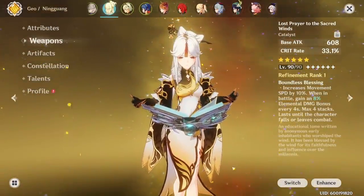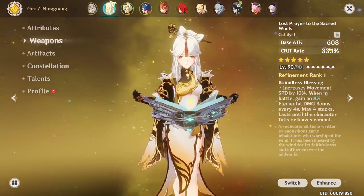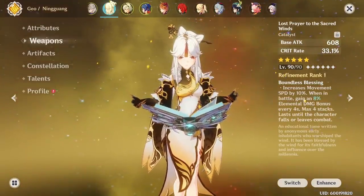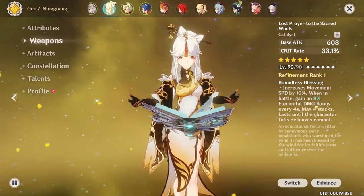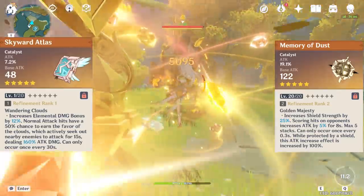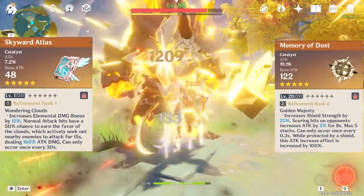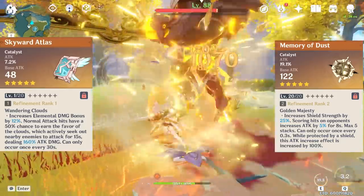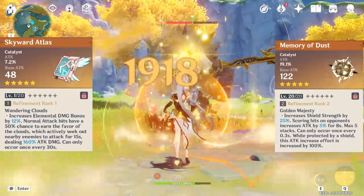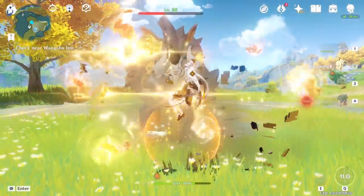As far as weapons, Lost Prayer to the Sacred Winds is most likely her best in slot. It provides crit rate and an incredibly strong effect where she gains 8% elemental damage every 4 seconds, granting up to 32% extra damage. The other 5-star catalysts are also very powerful and close in strength, so use whichever you have. But if you do have Lost Prayer, the crit rate it provides lets you go crit damage on the helmet and really hit a very high amount of damage.